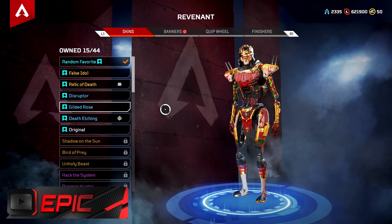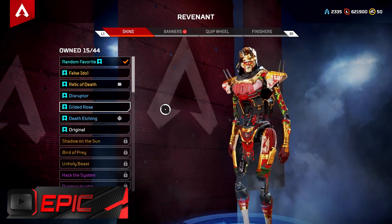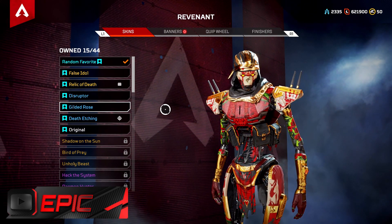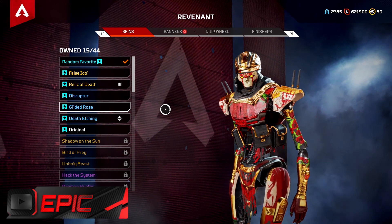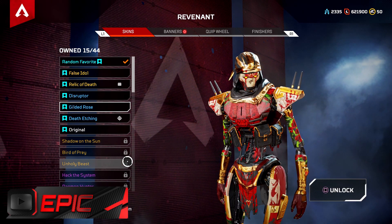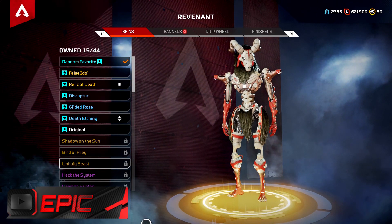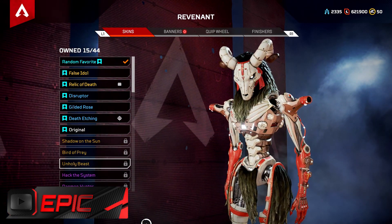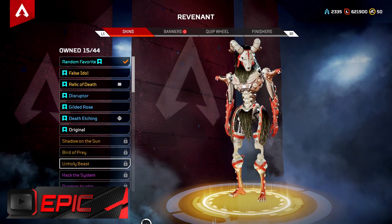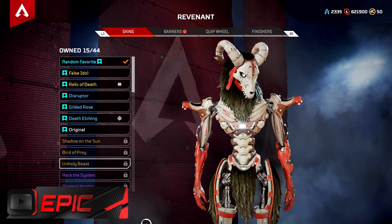Gilded Rose is similar to Death Itching but it has a samurai kind of effect for Revenant, even though there are roses in it. I really like this skin. This was also a Twitch Prime exclusive skin so I don't know when it will return, which makes it extremely rare. Amazingly beautiful colors — red, almost like blood and samurai. Unholy Beast is a legendary skin but it sits in the epic category because while it's a great skin, it just doesn't have that amazingness, that finesse, that panache to be in a higher category. Still an amazing skin.